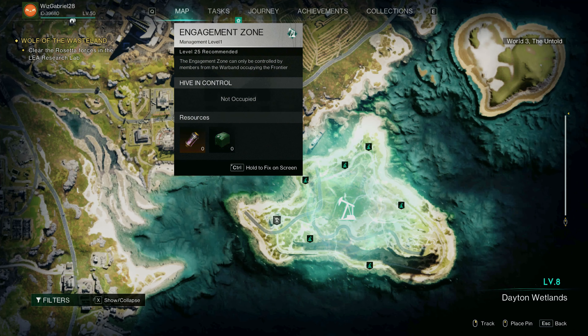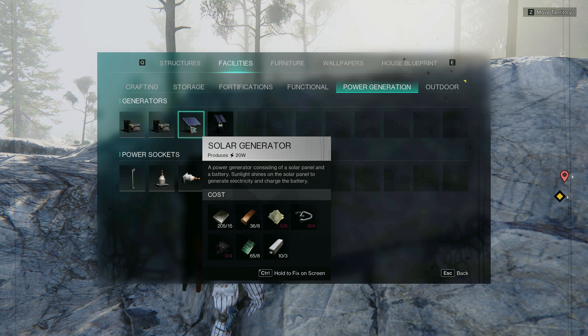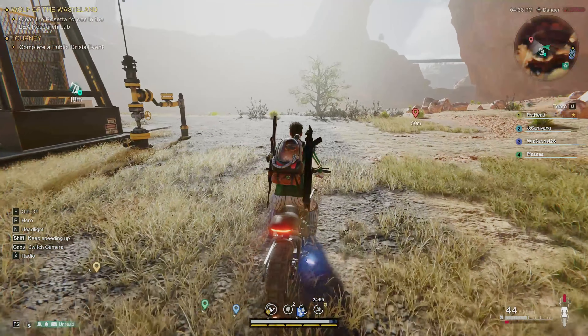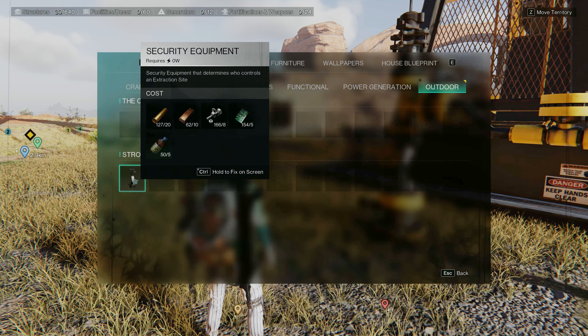Next is how to occupy the small pump jack. You must bring materials for the solar or biomass generator as well as security equipment. To occupy it, install the security equipment as soon as you arrive at the unoccupied engagement zone.